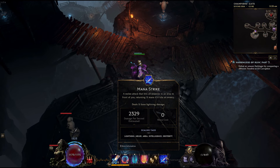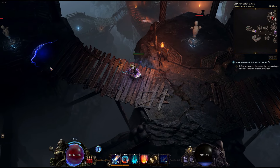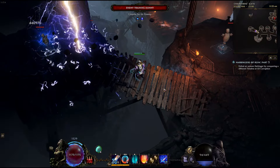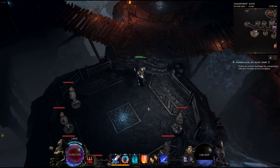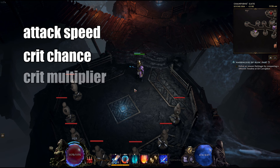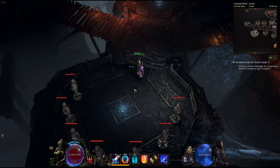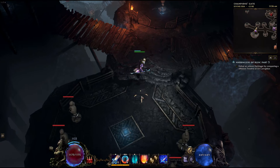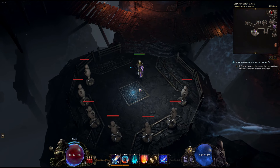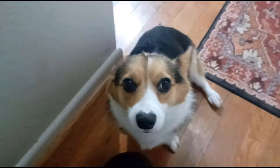One small tip: I like to hold down both the mana strike and move buttons at the same time. That lets you do a stagger-step attack — nice for moving and attacking, going a little faster, keeping out of danger. So that's all there is to it: attack speed, crit chance, crit multiplier, intelligence, balanced defenses. I hope you guys use this and enjoy it. I hope someone theorycrafts it further and adds more ward generation or survivability — there's plenty of damage right now, so that's not a problem. Enjoy. Cheers. If you like the video or subscribe to the channel, I get extra treats.